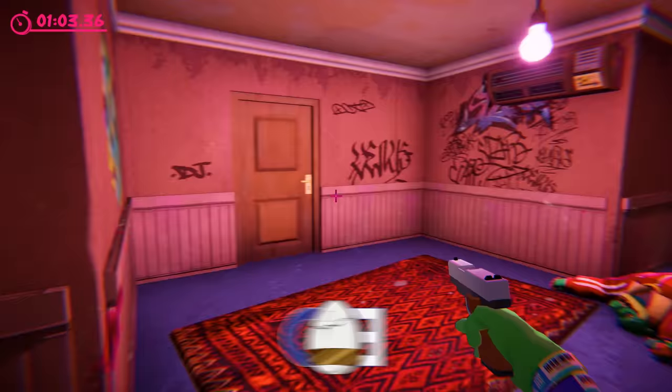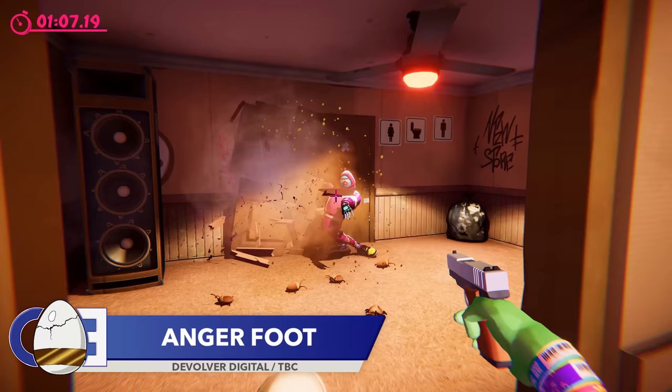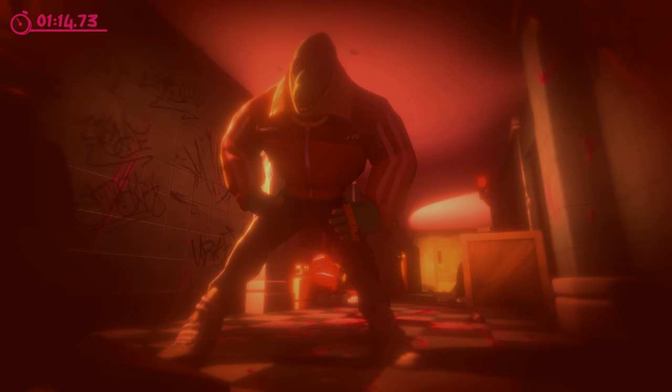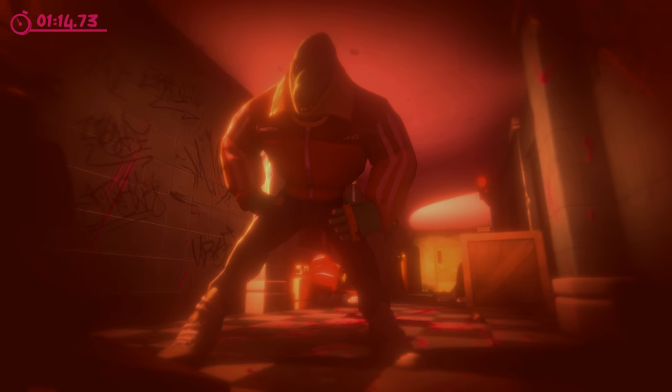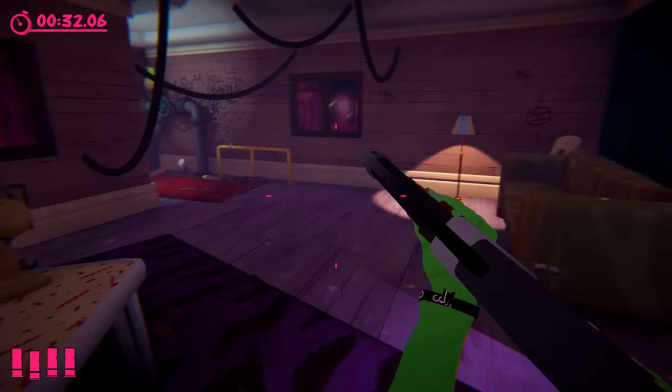Up next is the first of two references to a very famous carpet. Angerfoot recently featured in the Hidden Video Game Detail series, where we discovered that dying in the first-person door-booting simulator would cause enemies to twerk. A lot of you commented that this dance might be a reference to the twerking Thanos meme, and I think you're right — so give yourselves a pat on the back. The famous carpet found in Angerfoot is going to be immediately recognisable to fans of horror movies. Throughout the game, you can find this.